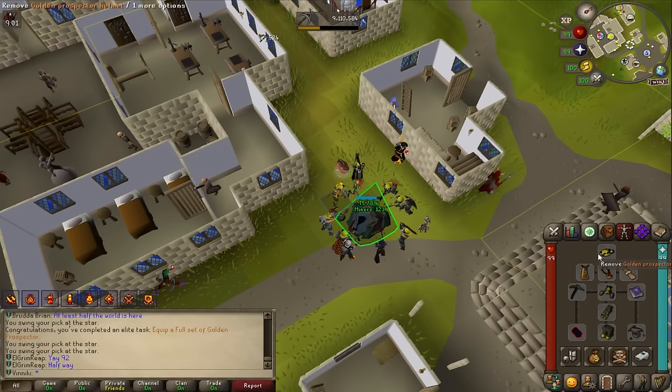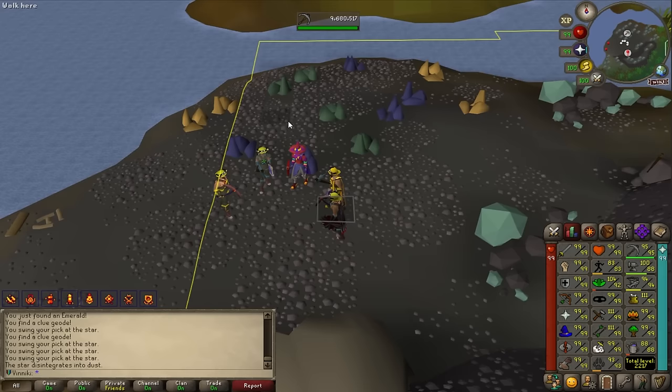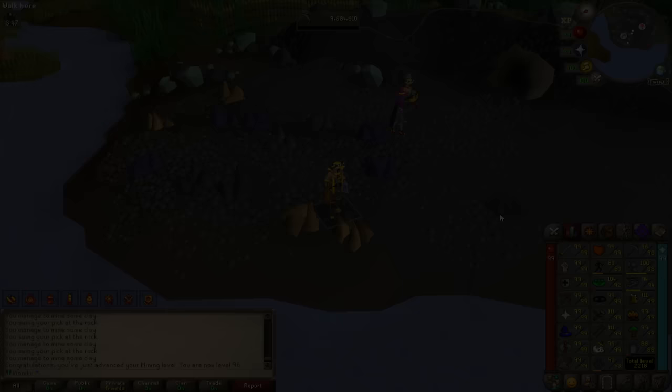Back to star mining. I bought the golden prospector piece — didn't know it was a task but we got 200 points. The star is about to go down but we're close to level 96, so I mine some rocks quickly. Level 96 mining — only three levels to go.